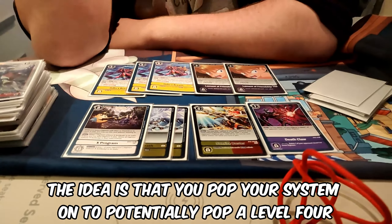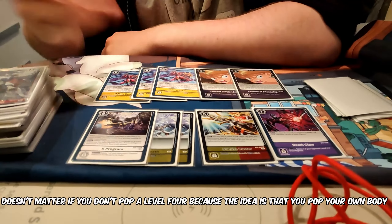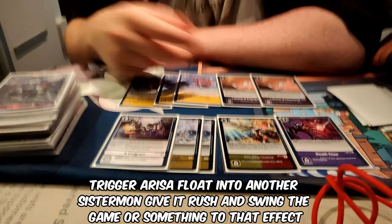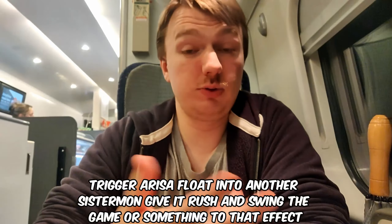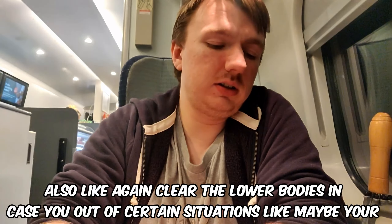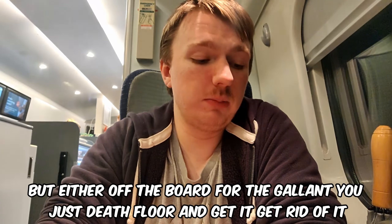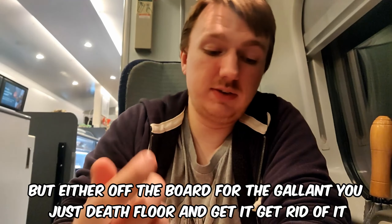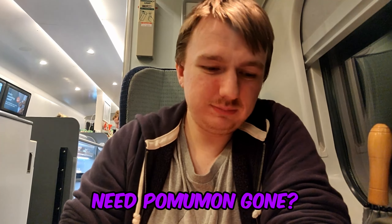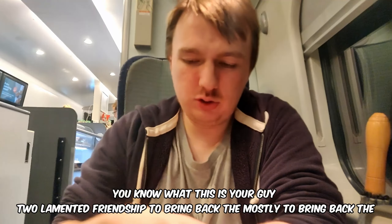Death Claw acts as a weird fit - it's like Thunderstomp. The idea is you pop your System on to potentially pop a level four. It doesn't matter if you don't pop a level four because the idea is: pop your own body, trigger Arisa, float into another System on, give it rush, and sweep the game. It also plays away lower bodies and gets you out of certain situations - like if your System on is stunned but you need it off the board for the Gallant, you just Death Claw it and get rid of it.